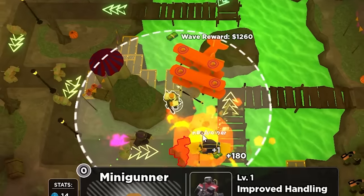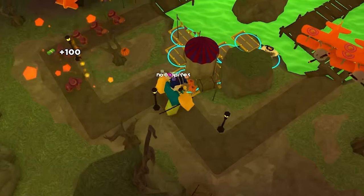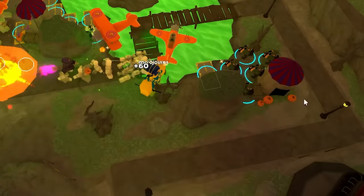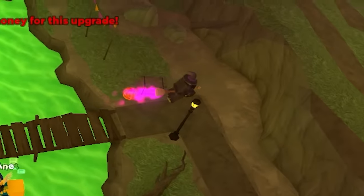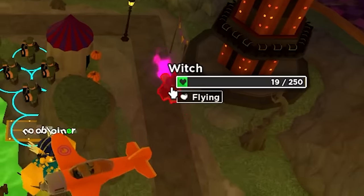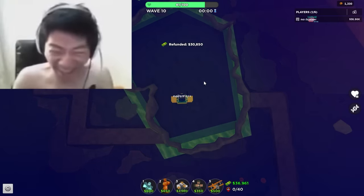The last few things you need to do after that is to get a level 2 minigun at the front, upgrade the ace pilot at the back to level 3, and then upgrade the ace pilots at the front to level 3. There may be a chance that you leak a witch, which is fine. Congrats — you survived the first 10 waves!